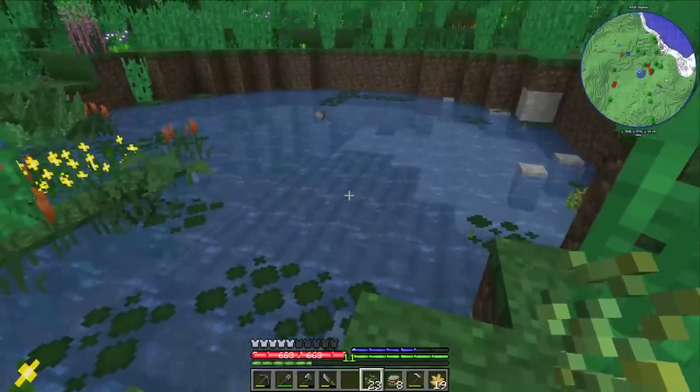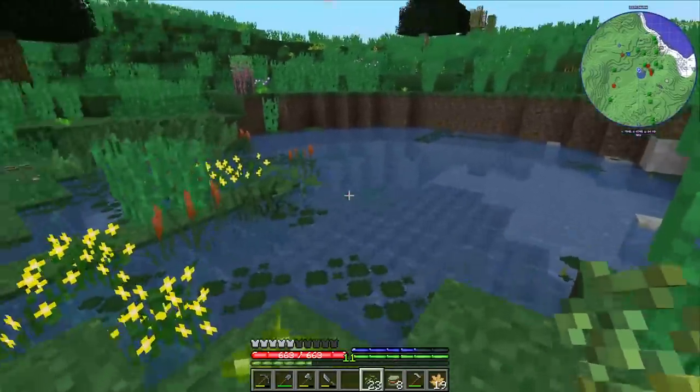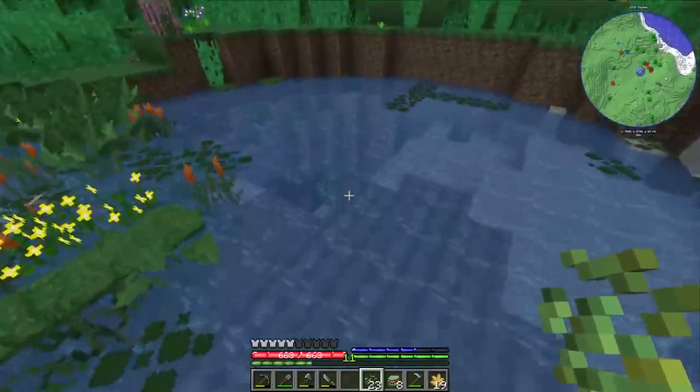I'll also plant some rice again this year. This time we definitely know that it has to be underwater. So we have this smaller lake plus cave entrance — it's quite close to the base. That's a perfect spot I feel like.